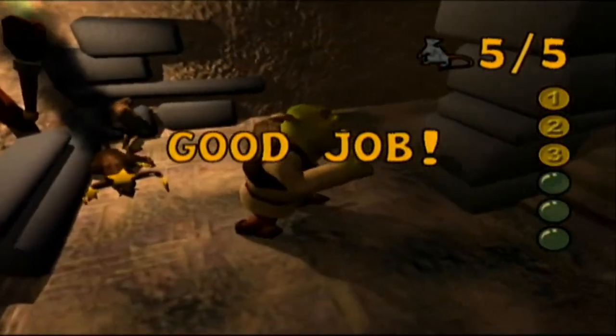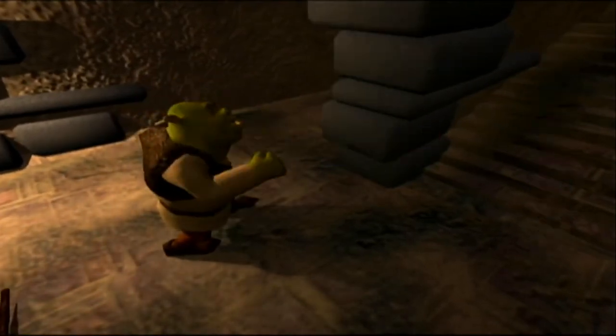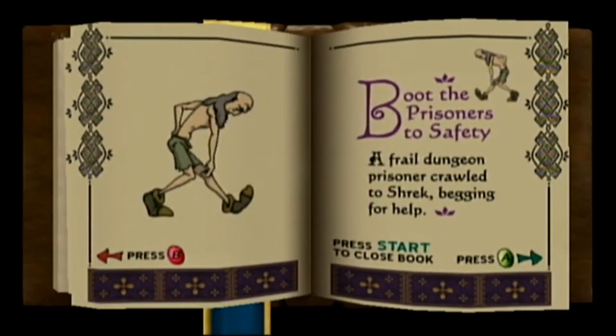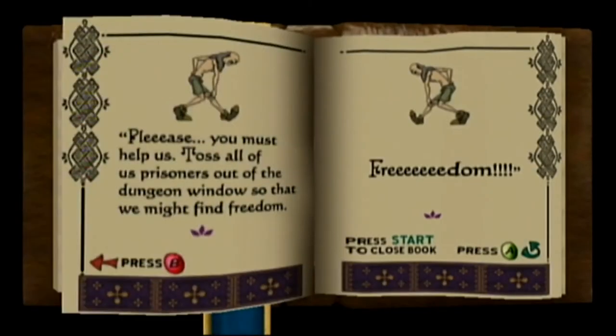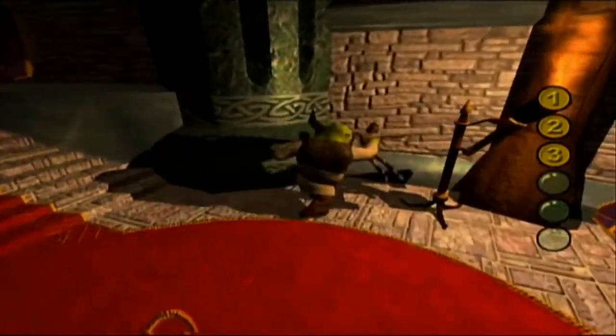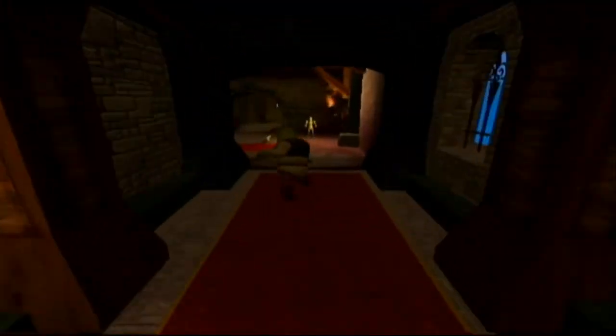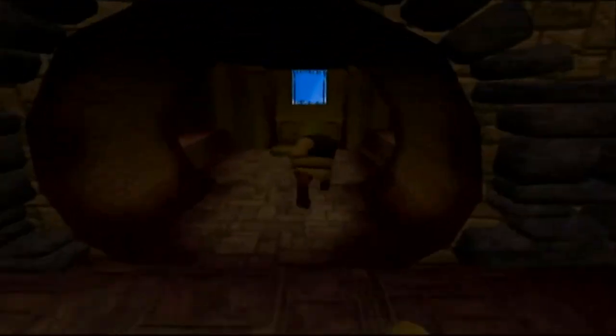The rat tends to stay in the balcony because he's too small to escape. A frail dungeon prisoner crawled to Shrek begging for help: 'Please, you must help us. Toss all of the prisoners out of the dungeon window so that we might find freedom. Freedom!' So three out of four missions in this location involve taking things to places and then doing things to those things when they get to the places. In this case, the things we're taking are the prisoners and we're taking them to the windows so we can kick them out into their freedom.